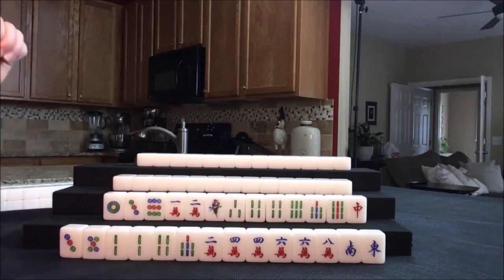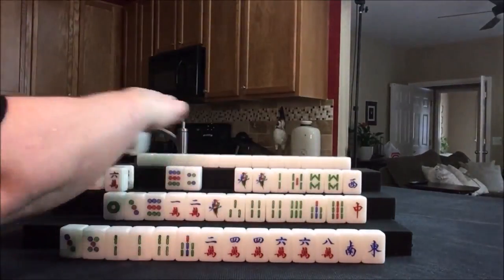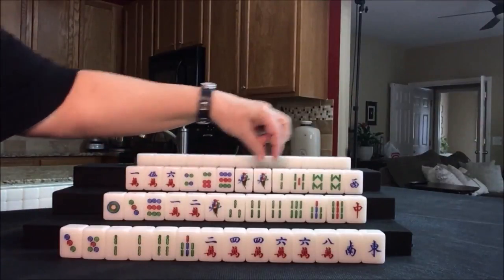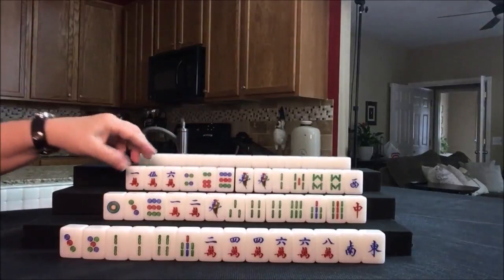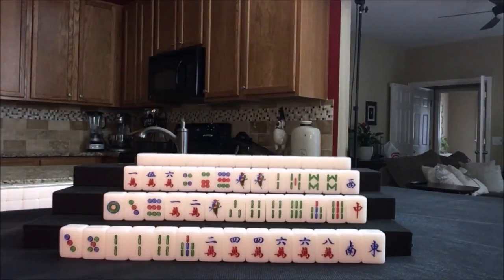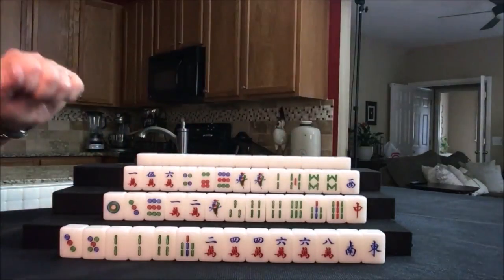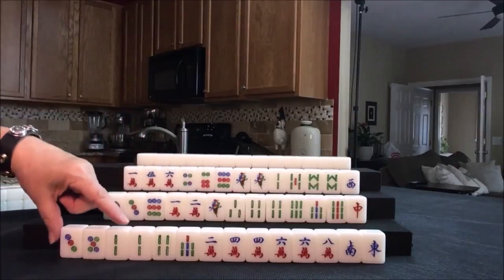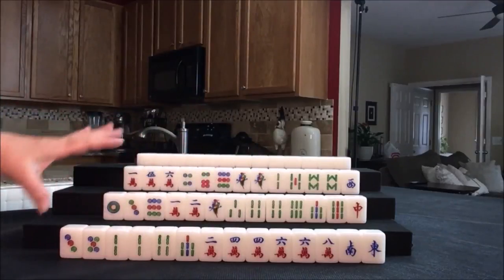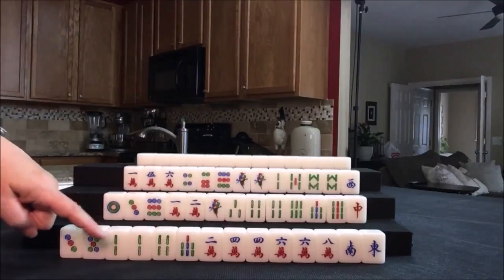Let's see what we can do for player three or west. This player has mostly bams. They also have two pairs here. If we get more pairs, we maybe could play all pung. So I think I would start by discarding these lesser suits since we have so many bams. There's a lot of work to do for these players — they all have the same number of their major suit with offsuit tiles. It's pretty equal. This player has three pairs, and that is the only advantage right now.